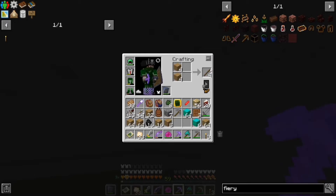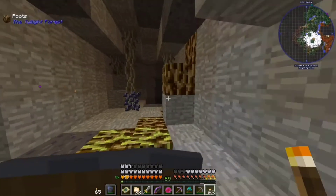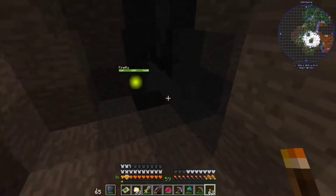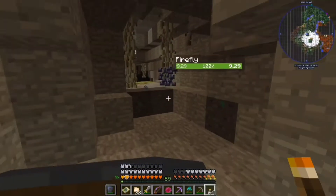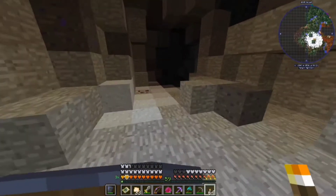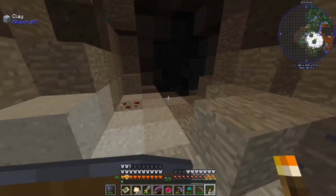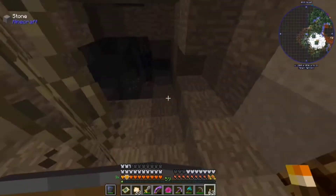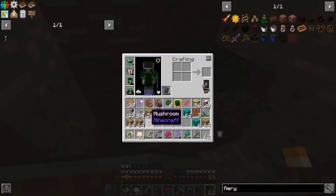There we go. We now got a stack of torches. Let's place down some so we can consolidate the torches. This would be a good place for mining if I was actually trying to mine. But I've gotten a ton of diamonds and emeralds just from fighting enemies — they just drop them randomly.